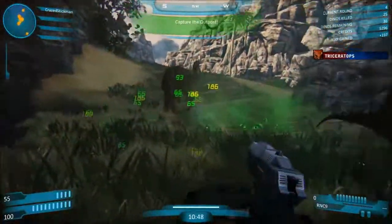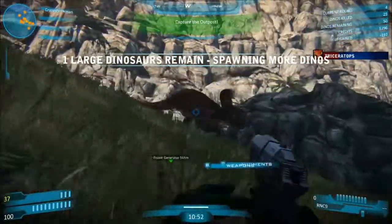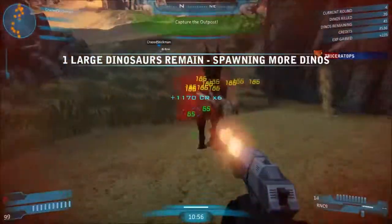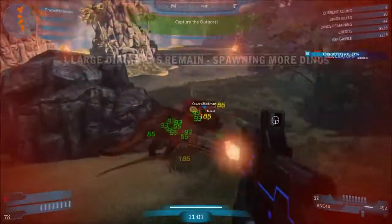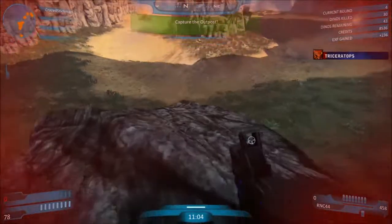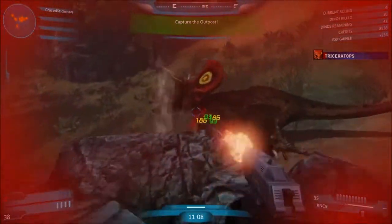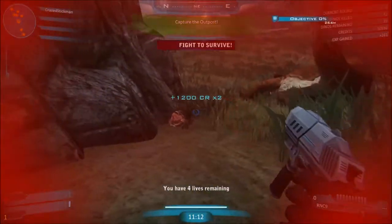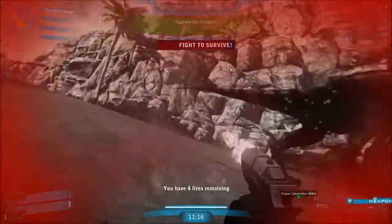The drill's ammo is infinite. If you get up on rocks, for the most part dinosaurs can still get you. I'm about to be downed. You got me — I have four lives left. If Styx goes down you'll only have three.